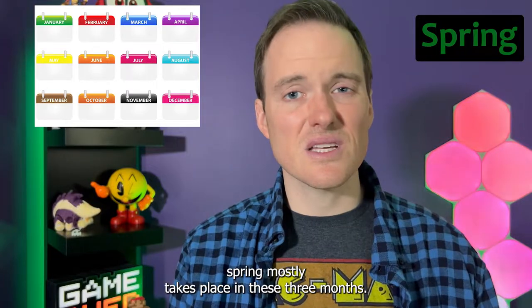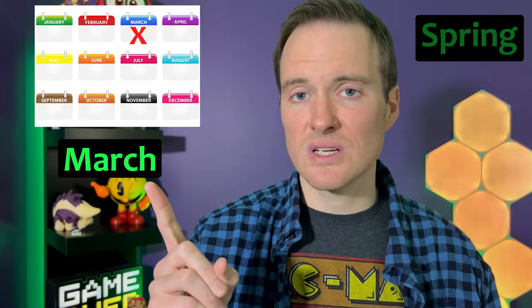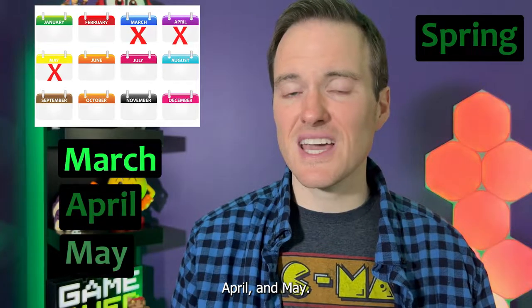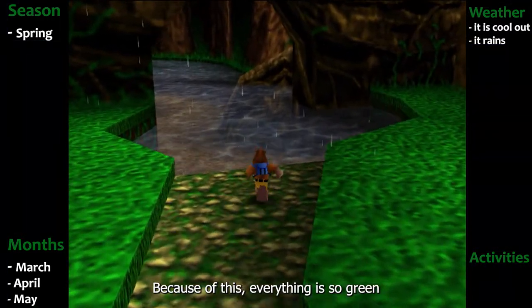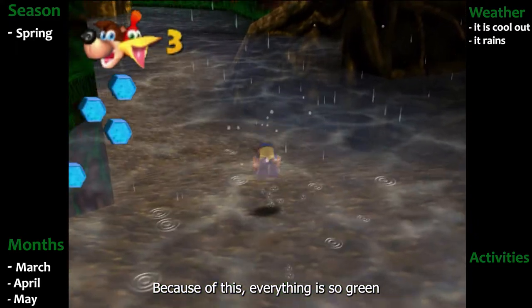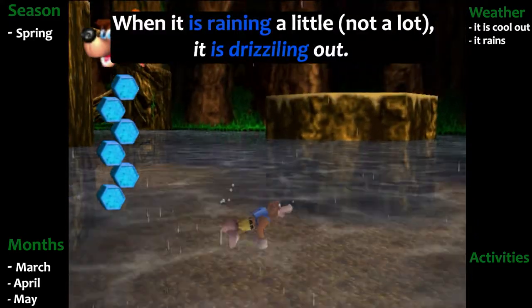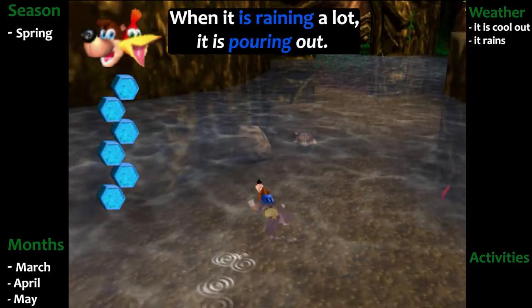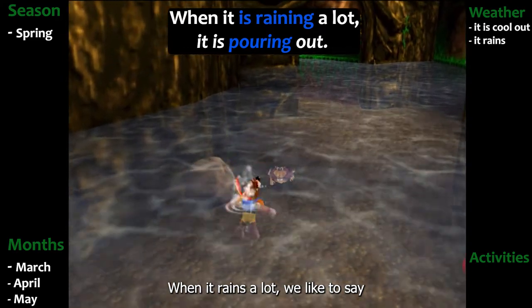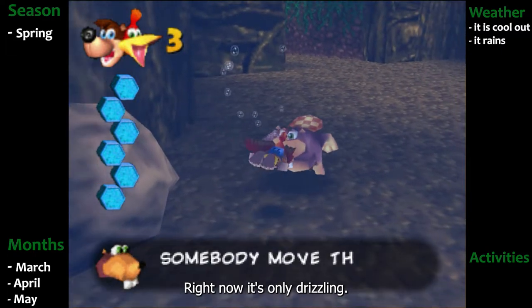In the United States, spring mostly takes place in these three months: March, April, and May. It rains a lot in the spring. Because of this, everything is so green and the river is full. When it rains a little, we sometimes say it is drizzling out. When it rains a lot, we like to say it is pouring raining outside. Right now, it's only drizzling.